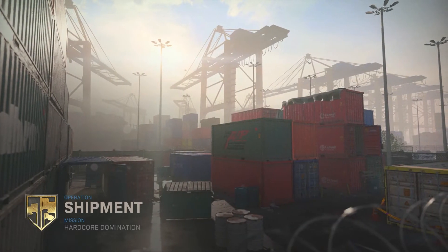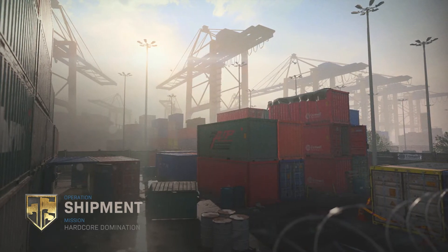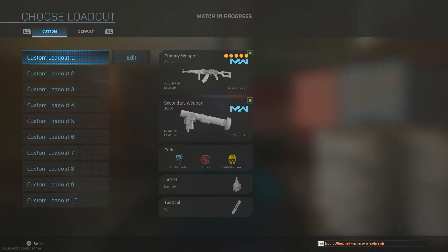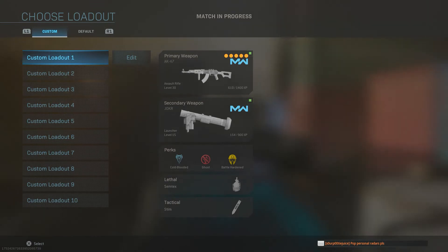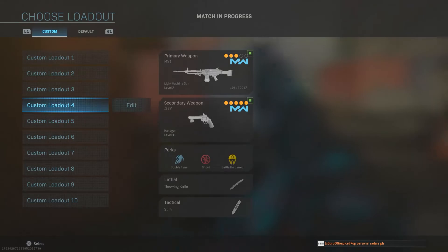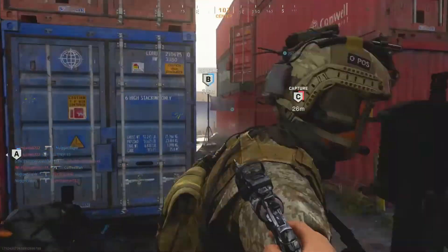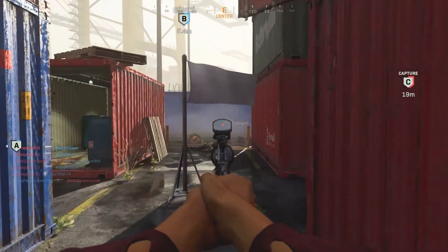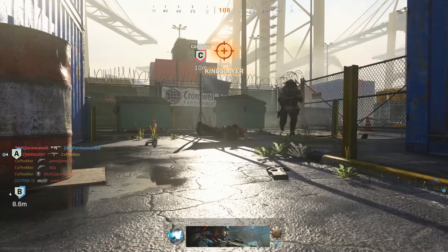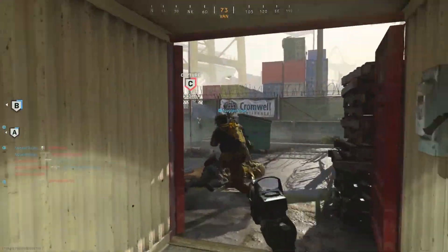Call of Duty Modern Warfare 2 leaks have been coming in very hot recently, and today we're going to be discussing some actual in-game images of field upgrades and killstreaks in Modern Warfare 2 multiplayer. Hey guys, I'm Coffee Manor Elijah, and today I'm going to be bringing you all the details we know so far regarding these recent leaks. Keep in mind these all came from a very early alpha build of the game, so things are definitely subject to change. Reality on Twitter posted these leaks, so all credit goes to him — I'll leave his link in the description. He posted early alpha in-game images on Twitter, but at the time of making this video they've been removed due to obvious DMCA reasons.